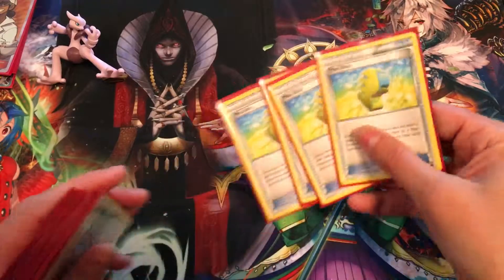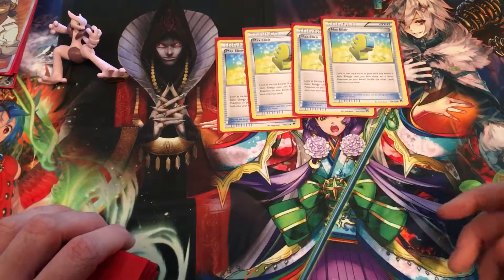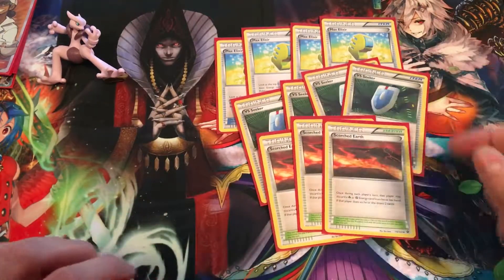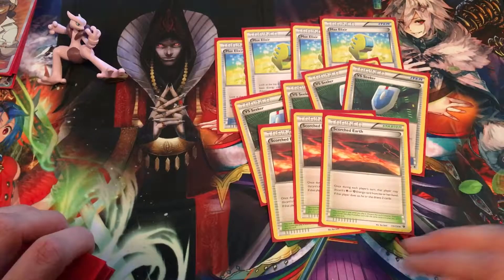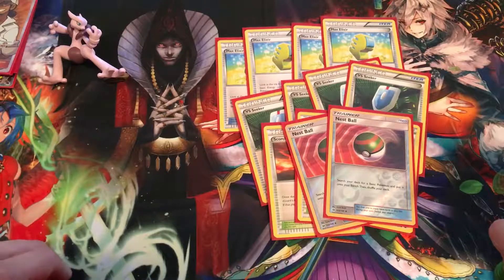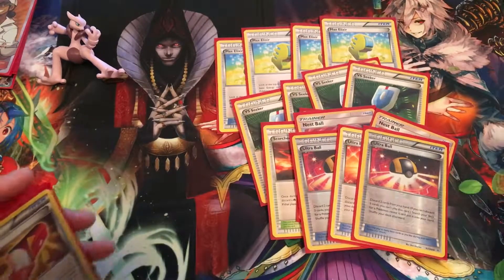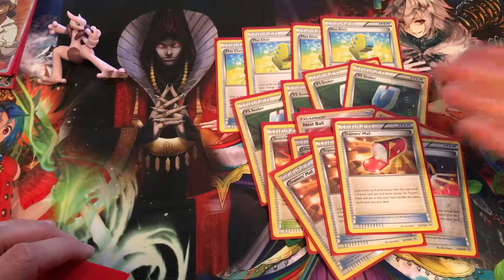Next we've got our trainer lineup — items and such. I like to run four Max Elixir because you want to load Volcanion up as much as possible. Also four VS Seeker to get access to all those supporters. Three Scorched Earth adds to the draw power and gets those fire energies in the discard where we can access them. Two Nest Ball in place of Dive Ball, essentially just to get Volcanion out. Three Ultra Ball to cycle and get everything up and running, and three Trainer's Mail to gain access to all this wonderful stuff.